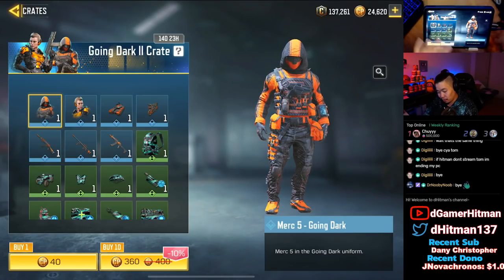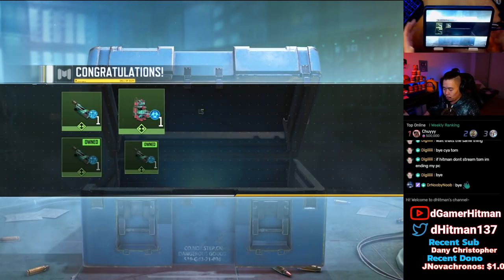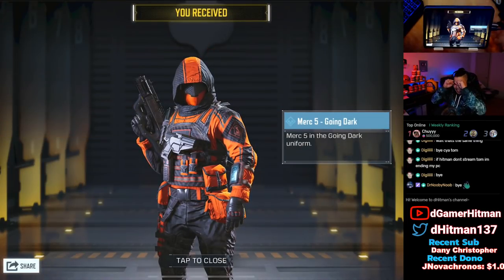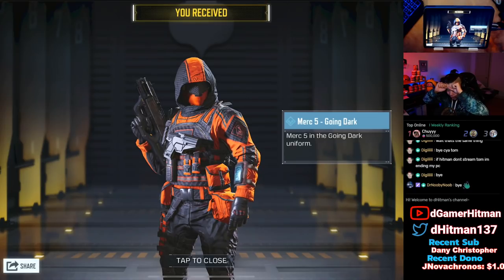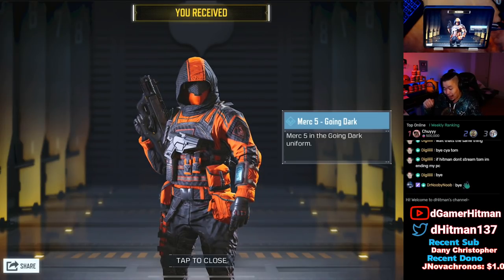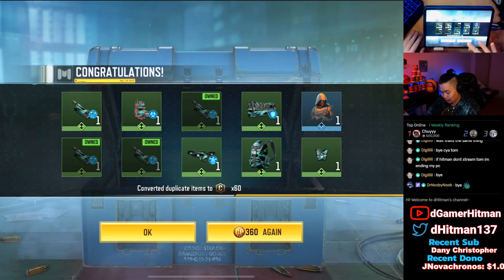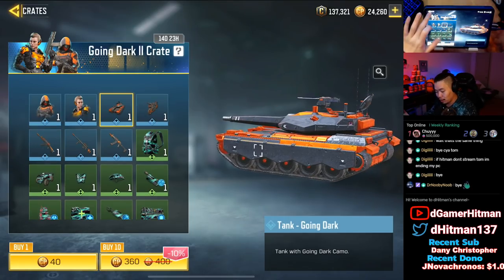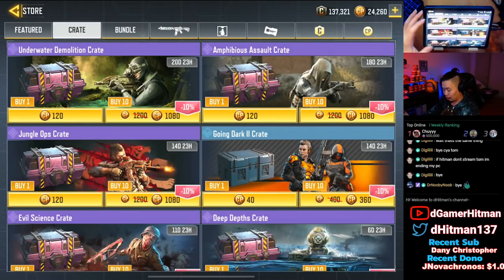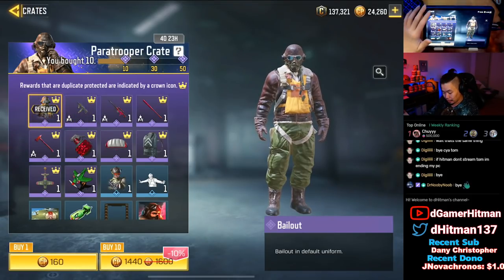We'll do a couple of Going Dark crates. The new one is really sick - the Merc 5 Going Dark. The Battery is okay but the Merc 5 is the one we want. We'll do three of these. If we can pull that Merc 5 skin, I will be absolutely - oh my god, are you freaking joking right now? The crate luck has been absolutely insane. I'm not even gonna pull right now - there's no point.